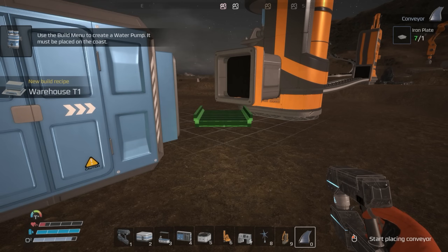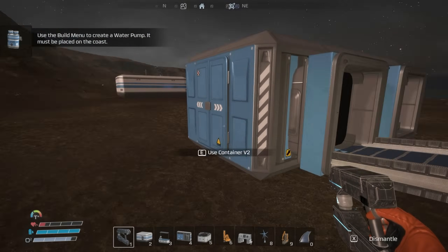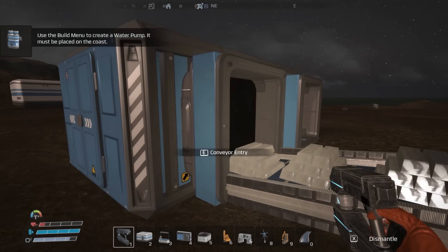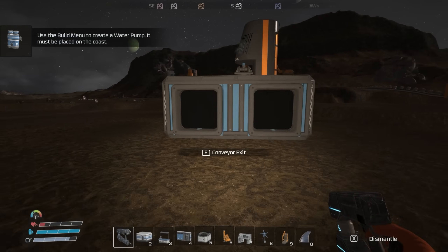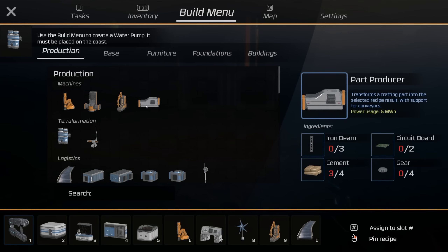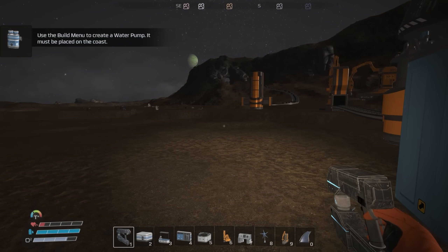Let's get conveyors going — look at that, that's gonna be nice. This thing's gonna fill up so fast. It can literally keep up with the belt, and that's amazing. So now what we need is part producers in order to make our other stuff. You know what, I need some food.